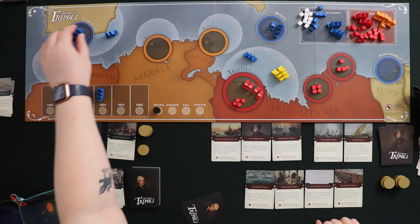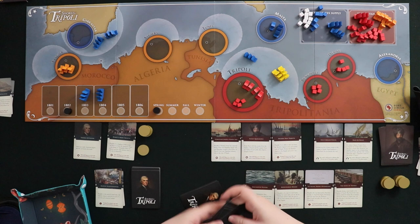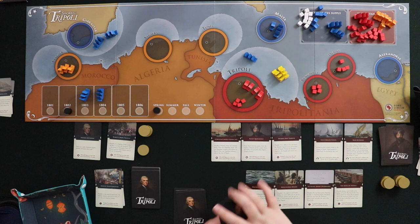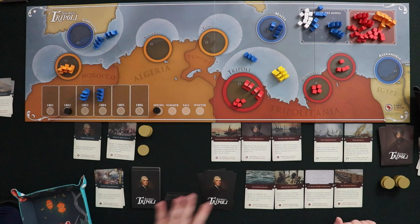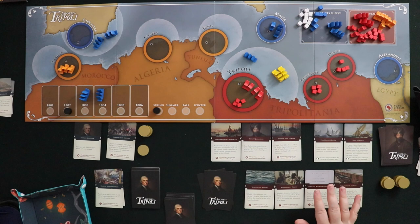That takes us all the way to the spring of 1802, where I'd get another boat at Gibraltar and reset for another turn. I would draw another six cards and already have three in hand — hand limit is eight — so I'd pick something to discard and start the next year with eight cards plus event cards. That was just a sample year and it doesn't show the full complexity, so let me cover a couple more rules before wrapping up.